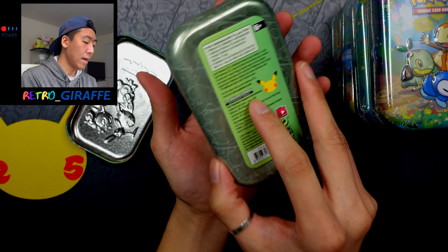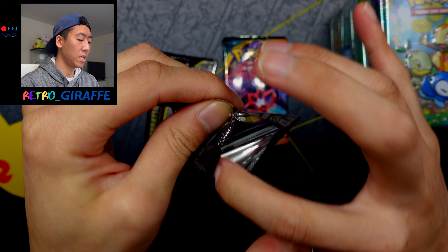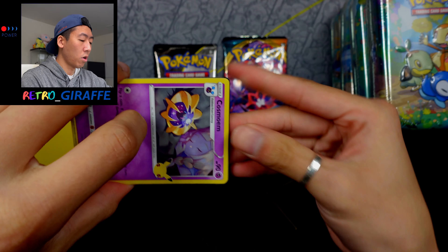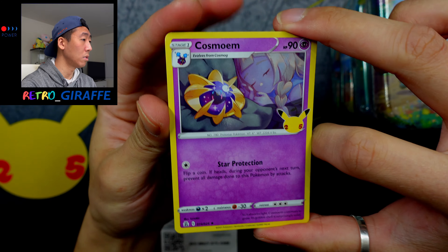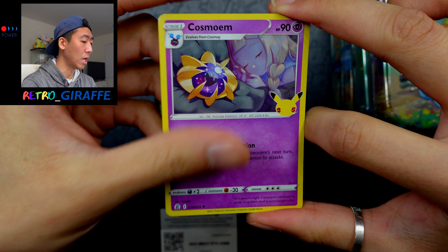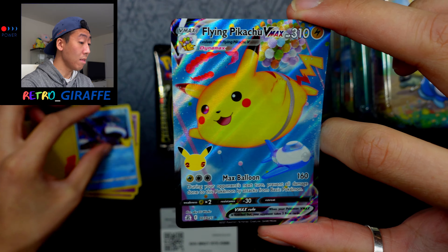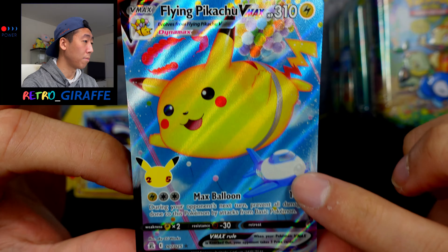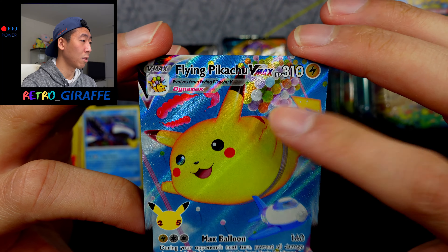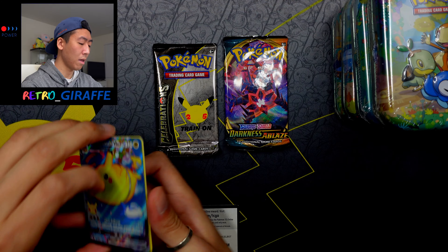We get two Celebrations packs and one Darkness Ablaze. Let's start off with a Celebrations pack. First pack we have a Cosmoem, a Xerneas, Kyogre, and a Flying Pikachu VMAX. There's an airplane right there for size comparison, but very, very nice pull in the first Celebrations pack.